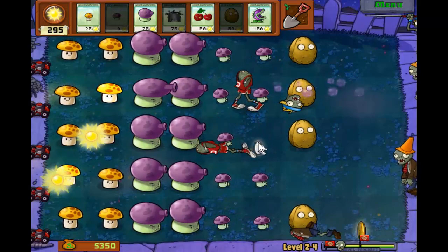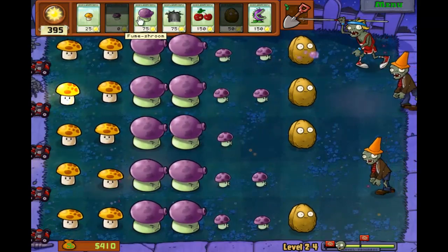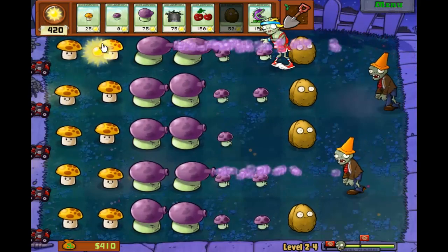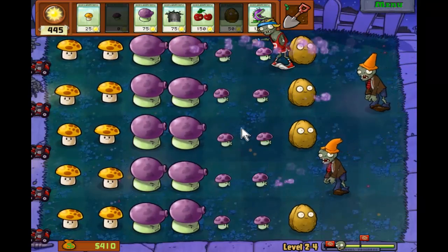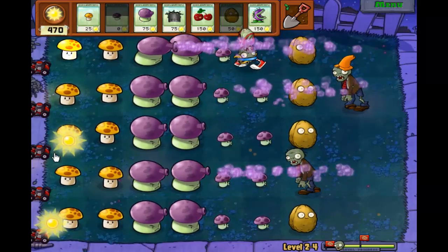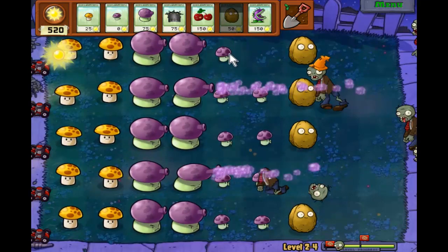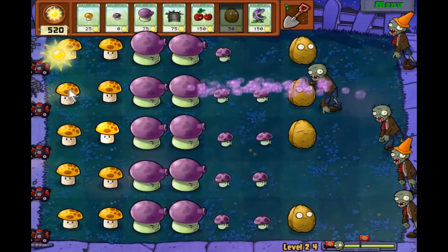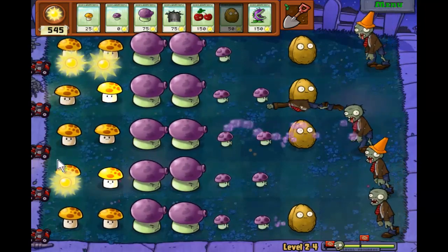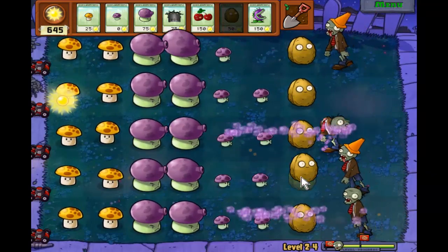They ate my plants, but big deal - I can just make more since they were zero cost. If I wanted to, I could even put these guys here and put the little guy there, so if they did jump over they'd just be easily eaten. But I don't think I really need to worry about that right now since this level is pretty much done.